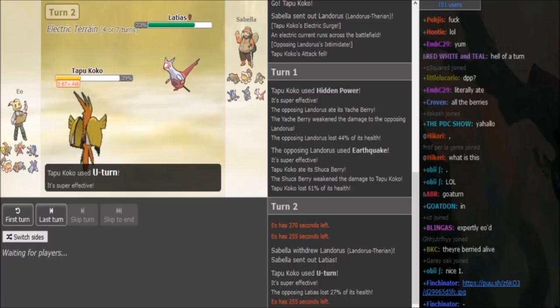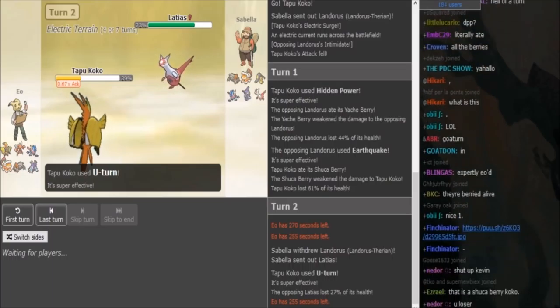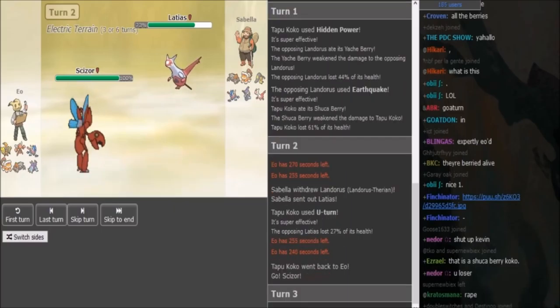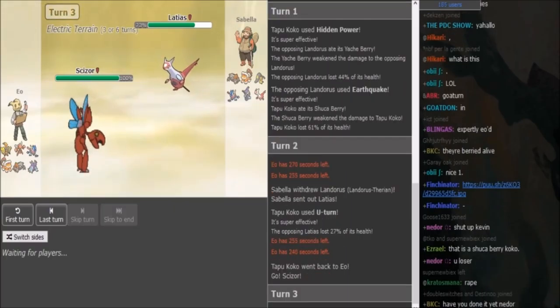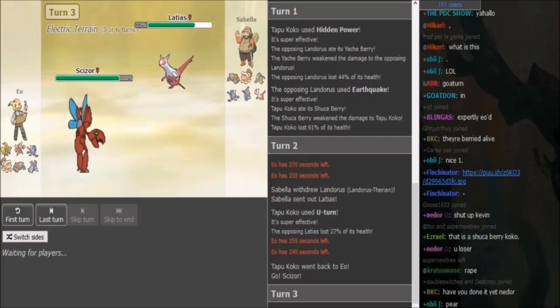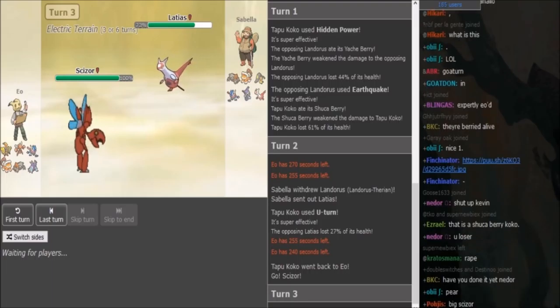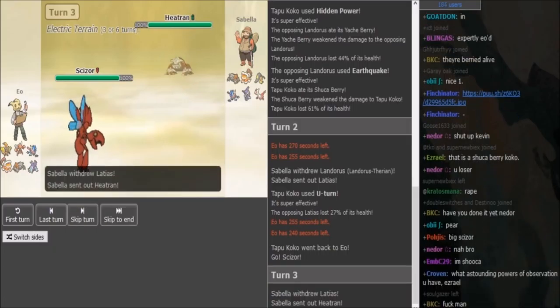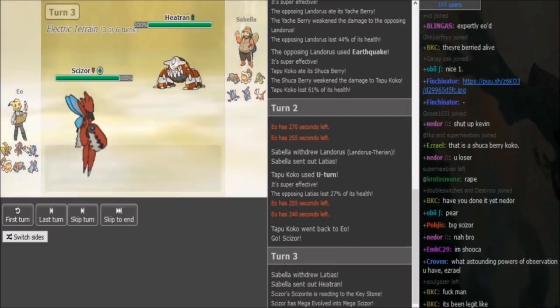Now EU has two plays. He can either go to Heatran or he can go to his Scizor. If he goes Tran, he could get up his Rocks. If he goes Scizor, he could either Mega and U-turn for momentum, or he could knock off a potential item from the incoming Heatran. I'm pretty sure Sabella is forced into Heatran when the Scizor comes out, as the Scizor does come out. Going into Lando doesn't really gain him much, because we already know it's not Helmet, it's Yachi. So yeah, Sabella is forced into Heatran here.